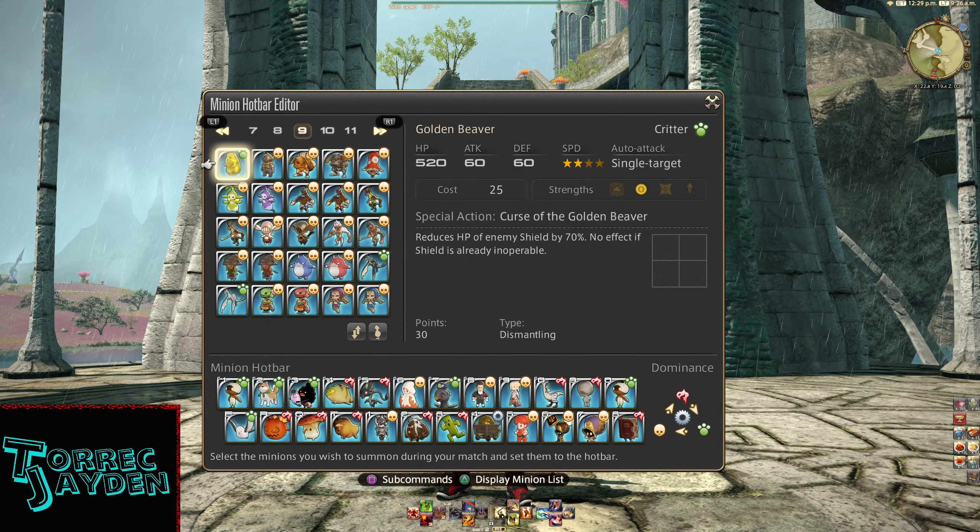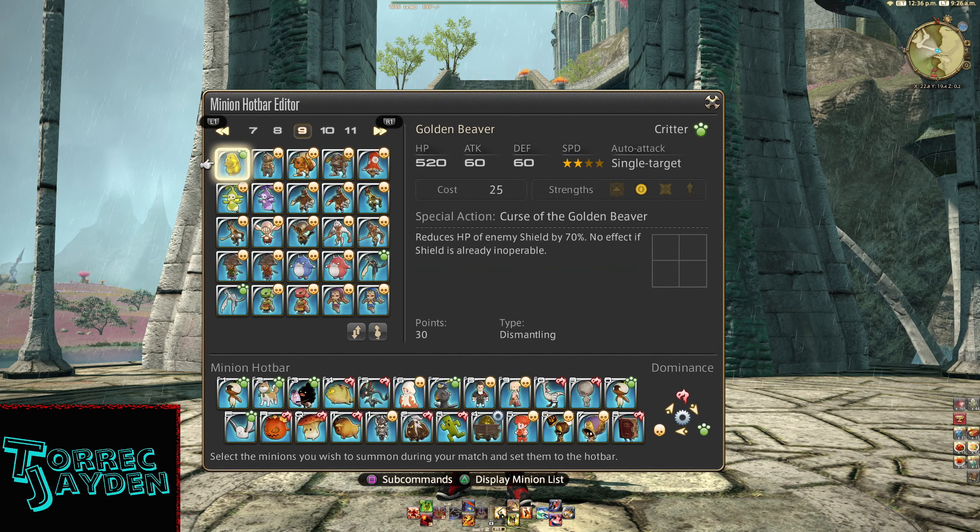Lord of Dominion info. It is a critter type. HP 520, attack 60, defense 60, cost 25. Speed is 2 stars. Auto attack: single target. Strengths are the eye. Special action is Curse of the Golden Beaver — power. It reduces HP of enemy shield by 70%. No effect if shield is already inoperable. It costs 30 points, and the type is dismantling.